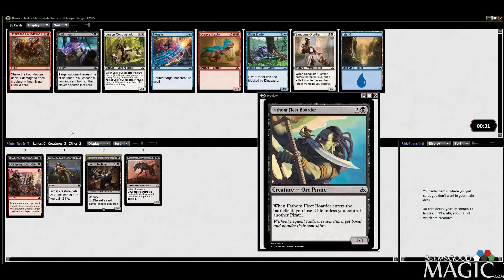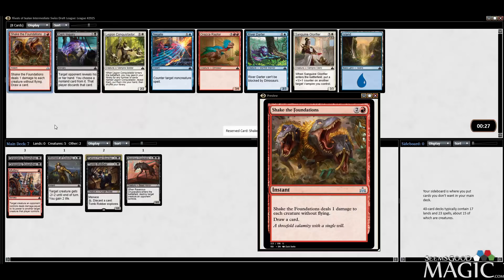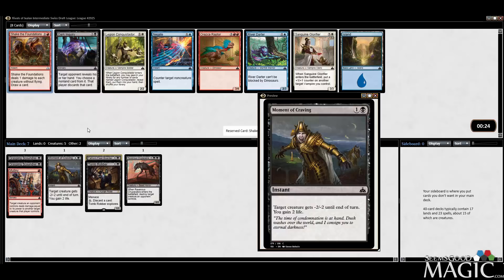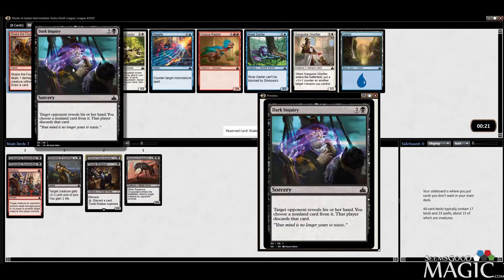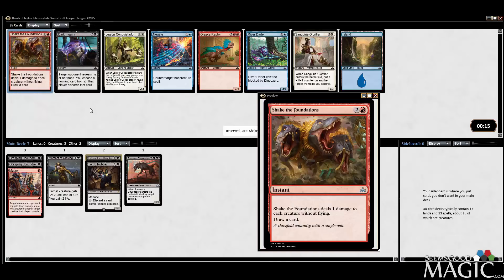Pretty all-around unexcited here. Could take a Shake the Foundations — unfortunately it's good against us, but maybe in a pinch, could sideboard it. Otherwise it's Dark Inquiry, which I guess is okay if there's bombs I need to take care of. But Shake the Foundations is going to be good against us, and there might be times where I want to bring it in.